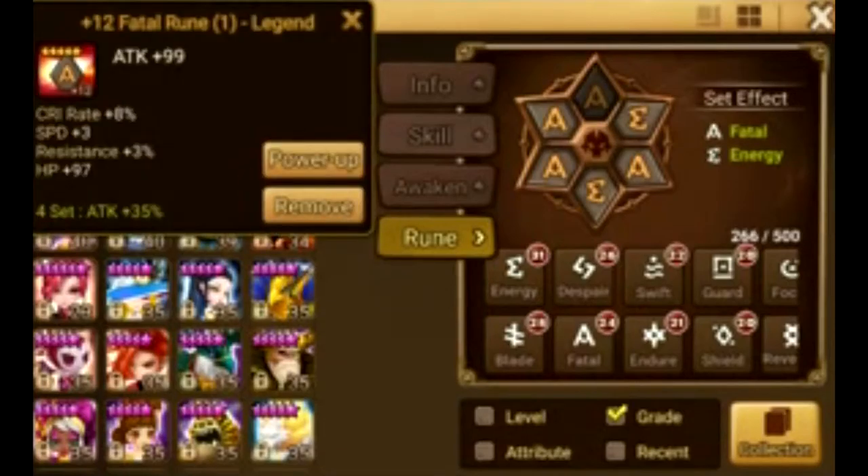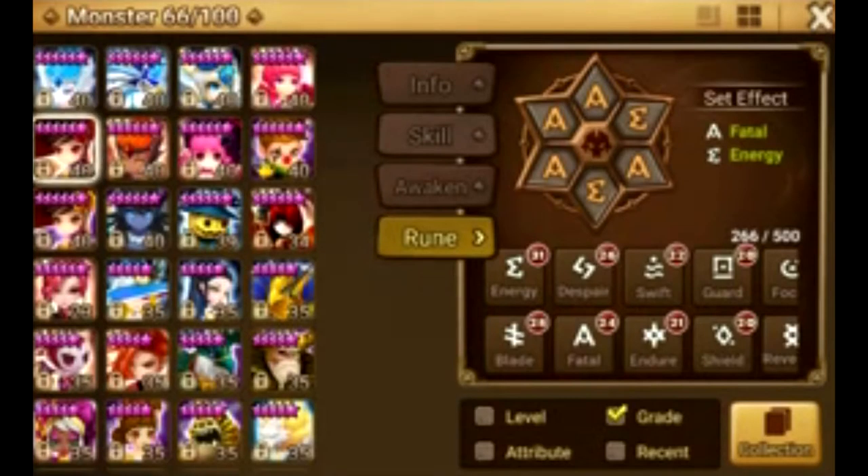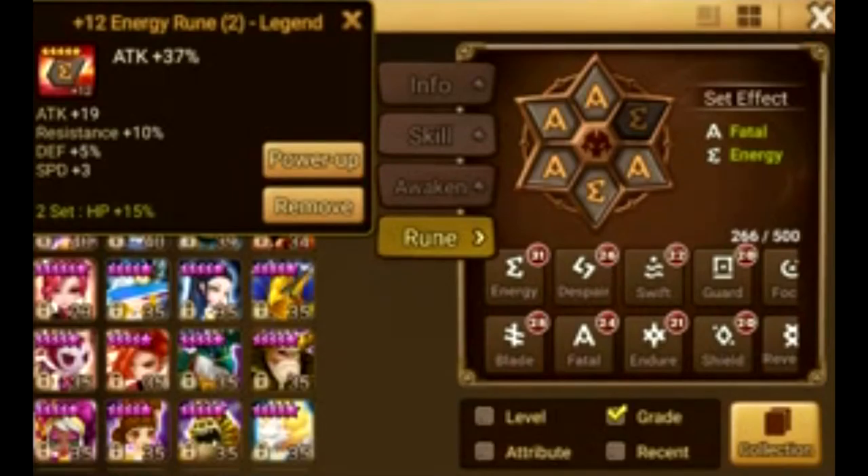Here are her runes — you can pause the video — but they're pretty bad. I want to talk about decisions like slot 2: you need attack percent. You have attack percent on Fatal and Energy. What do you put on Woonhak? Let's say both the Fatal and Energy runes are bad. Energy with attack percent doesn't really make sense — if you're running an energy set, you're probably aiming for HP or defense.